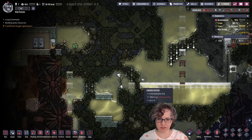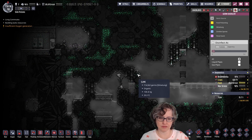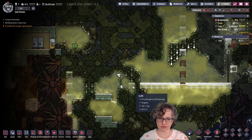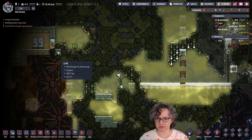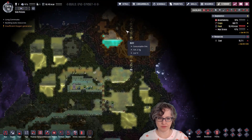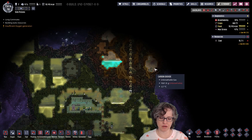And then over here, I'm gonna go like this, because some of the slime does not have slime lung and some of it does. So I'm gonna go like this so it's just a little drier, and then we can dig up like this and go in that way. I also queued up some ladder over here so we can look and see if there's any more ethanol over here as well.